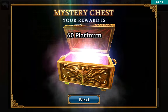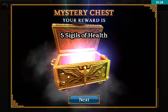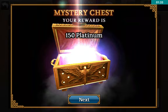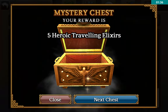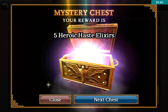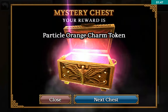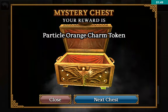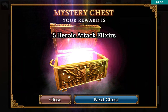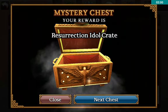We got 60 platinum and a pet token. Five sigils of health and five heroic regen elixirs, 150 platinum and five heroic travel elixirs. A Restoration Potion Crate, five heroic haste elixirs. Next chest: five sigils of health, a bounty pledge set, and a particle orange charm token. Five super combo elixirs and five heroic attack elixirs. Resurrection Idol Crate — kind of got screwed on that one, but it's all right.